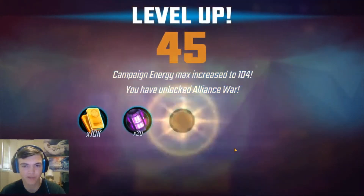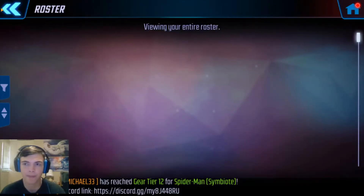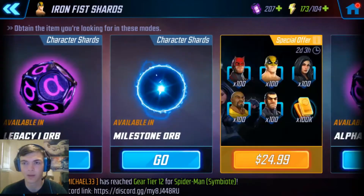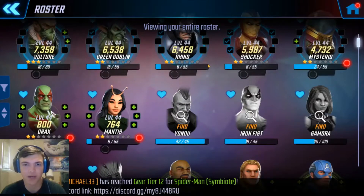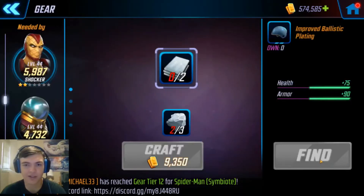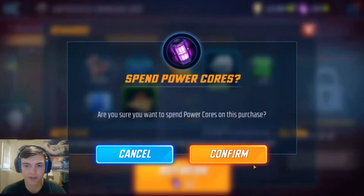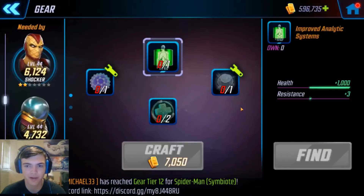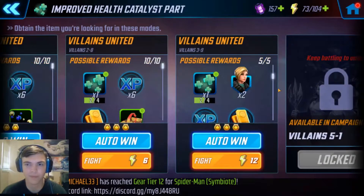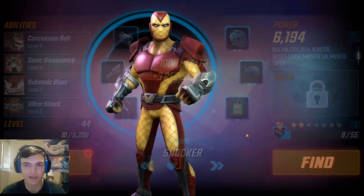Auto-win 5, hit level 45. We've unlocked Alliance War and got a red star orb. Getting real close to unlocking Yondu. Let's go to Iron Fist and farm him. Now let's go to Shocker — trying to get the material we need to bring him to gear tier 7. Auto-win 10, get some, refresh the node, refresh energy, do that again. We only got one but we can upgrade — we're short on meds so we can farm that up. Refresh energy, auto-win 10.